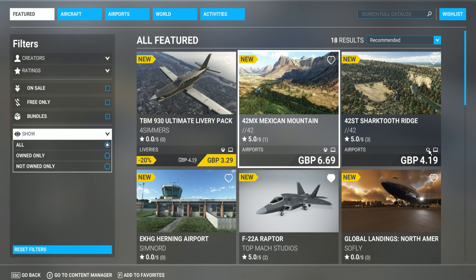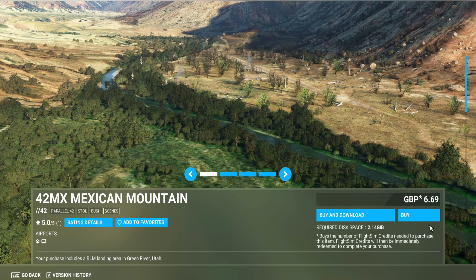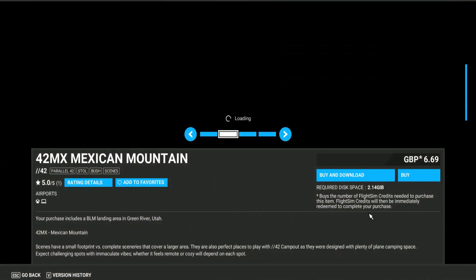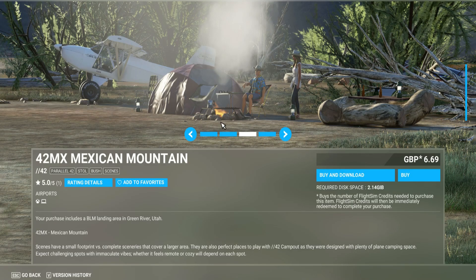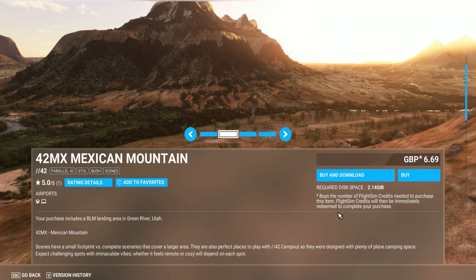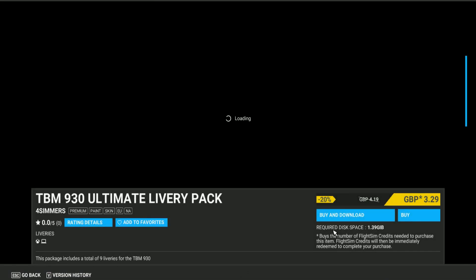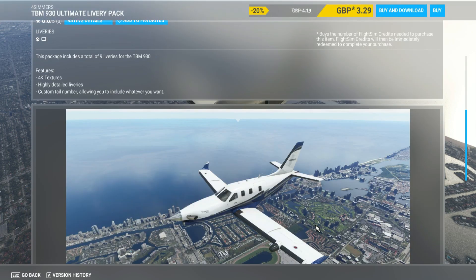Mexican Mountain — this seems very interesting. As you know, I got Sedona in the past, and this looks very similar to that, which is pretty cool. I'm gonna check the liveries out as well. For that price, it's quite detailed — you can put bush planes in there. I like this. I'll think about it because I liked the Sedona DLC.